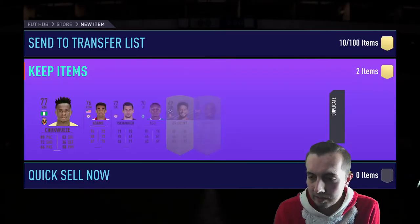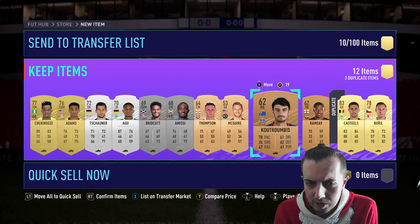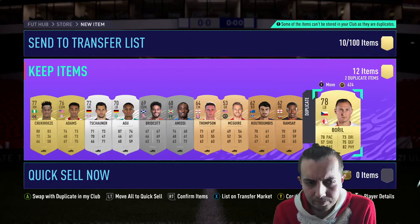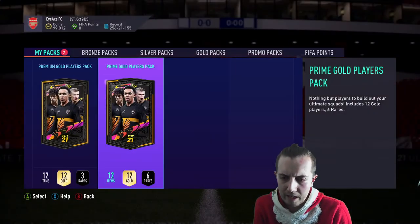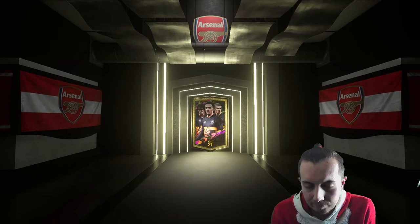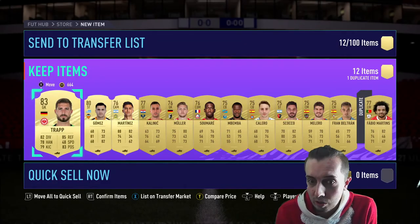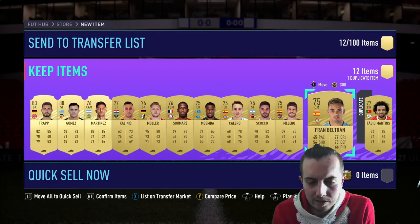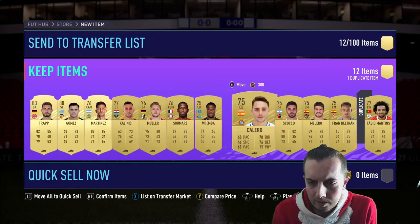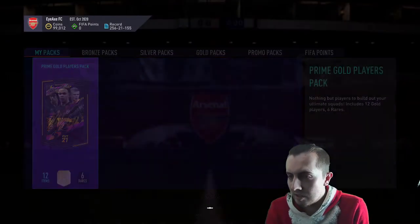Getting Messi just throwing all the Arsenal players my way — not something I want to see. Prime mix players pack — sometimes these dish out quite nice players, not this time. Another board, and we get Casillas — that's definitely surprising, you never get Casillas out of a pack as an 83. No walkout again, another board though. It's just goalkeepers, man — it's just goalkeepers. Quite a few non-rares as well, not what you want to see.